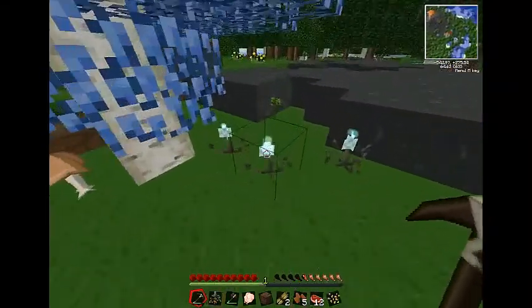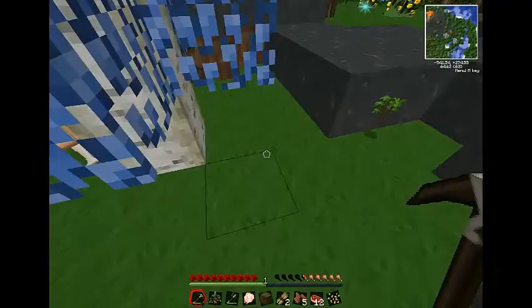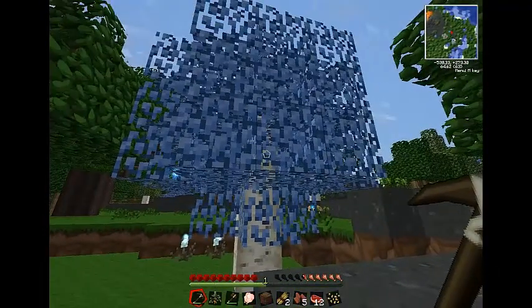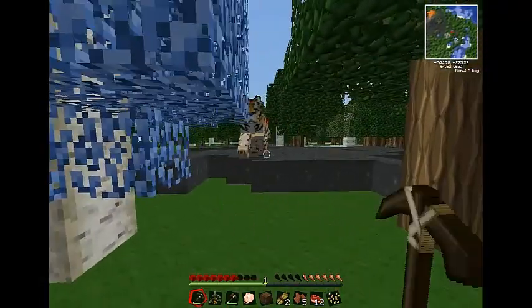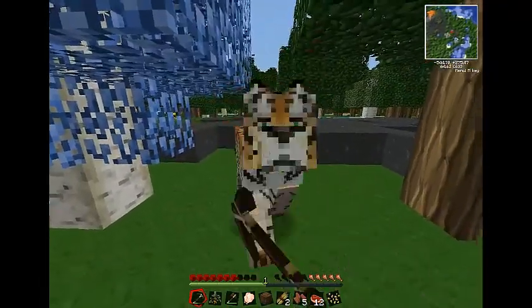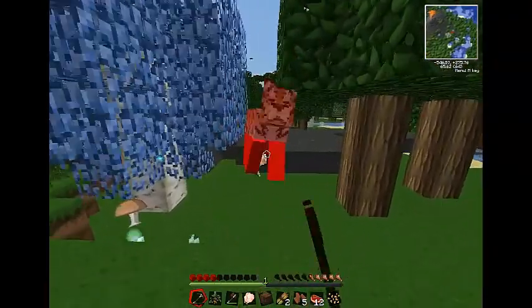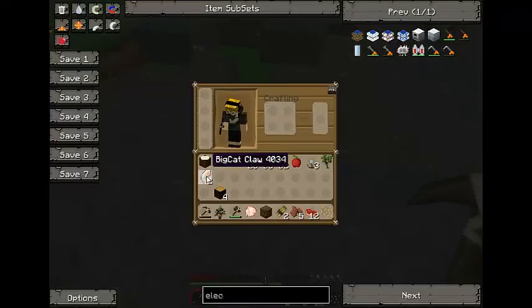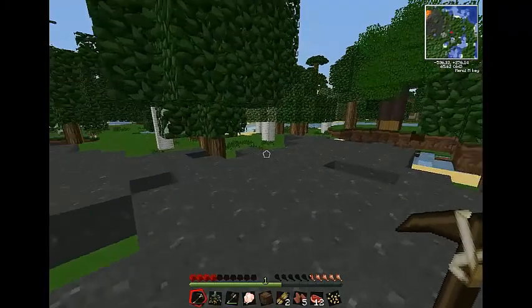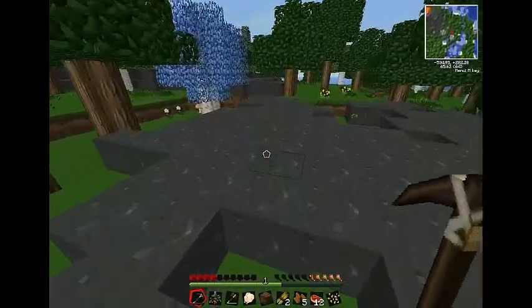He didn't drop anything. There's these things around this tree — what is it? It's shimmer leaf. That thing just attacked me. What did he drop? A big cat claw! Wow, that took a lot of help.